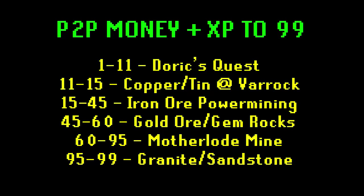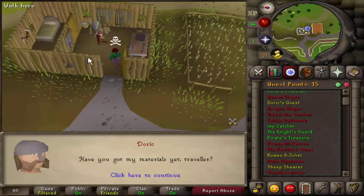Moving on, we now have the pay-to-play money while gaining decent XP method. This is basically a mixture of making the most profit possible and getting fast XP at the same time. It's probably the method I would advise most people to use. The methods are fairly similar to the last one apart from a few changes — this is essentially what I used to get 99 myself, mixing up the ways I mined.